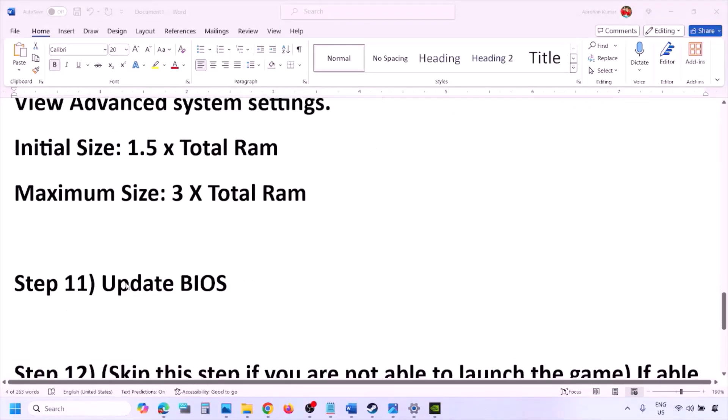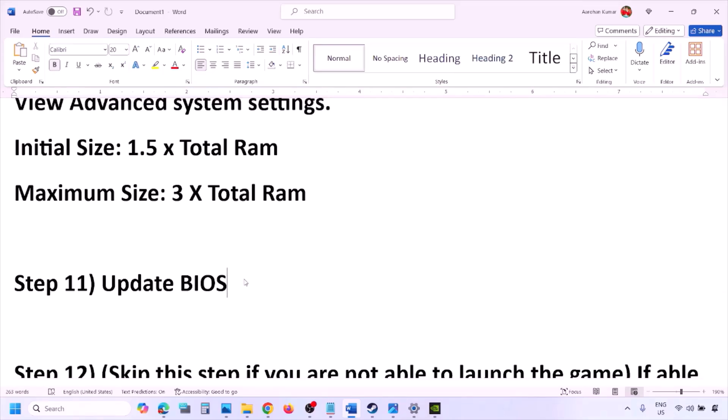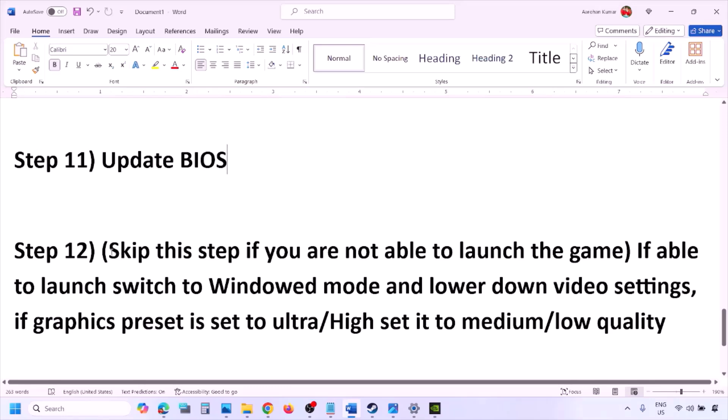The next step is to update the system BIOS. Go to your system manufacturer's website (e.g., Dell, Lenovo), select your model number, find the latest BIOS update in the software/download page, and download and install it. For laptops, make sure the battery is above 10% and the AC adapter is connected before updating. During the BIOS update the system will restart — do not unplug the power cable. After the update, log in and launch the game.